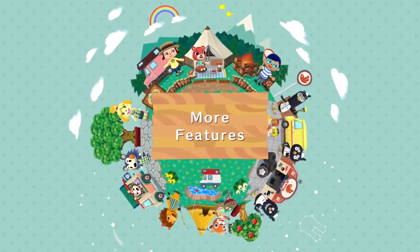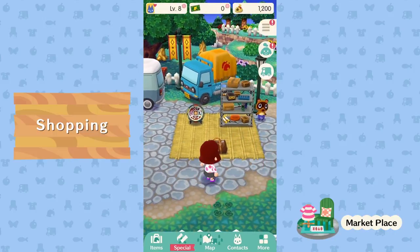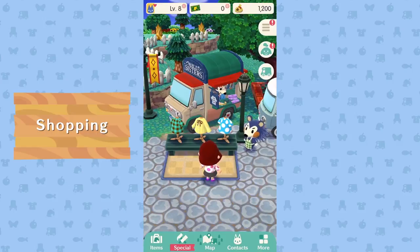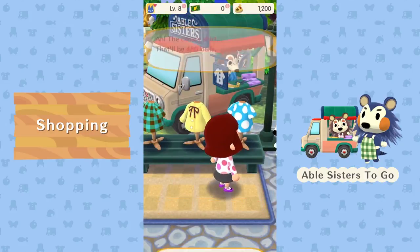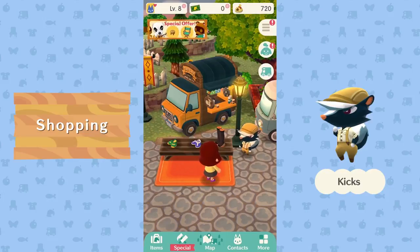Crafting furniture isn't the only way to enjoy Animal Crossing: Pocket Camp — there's so much more. We've arrived at Marketplace, the go-to spot for shopaholics. Nookling Global is run by Timmy and Tommy — they offer furniture items, some of which are a bit too fancy for Cyrus to craft. And here we have the Able Sisters. Fashionable camping is really in these days — just ask Kicks, he doesn't drive out here for nothing. The selection in each shop rotates, so don't be a stranger.